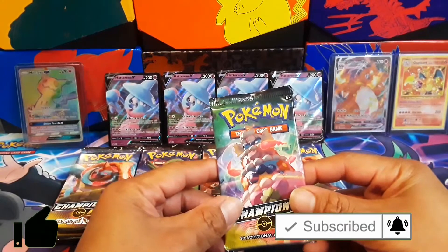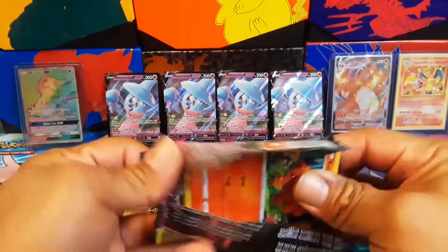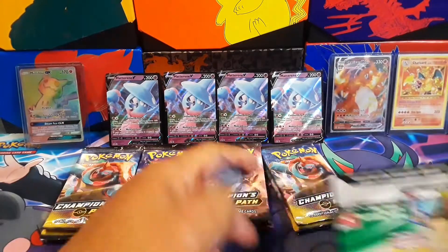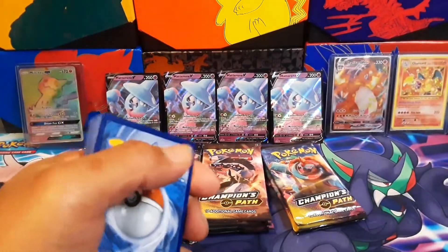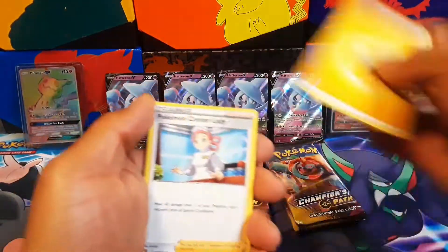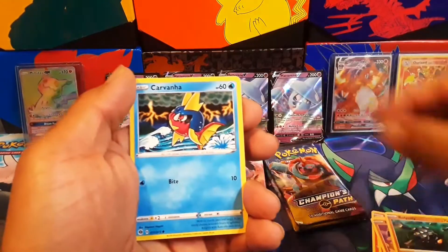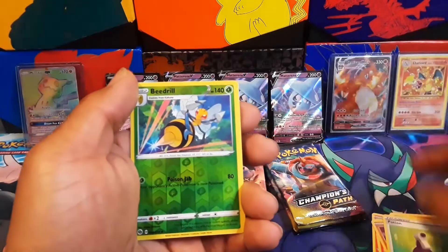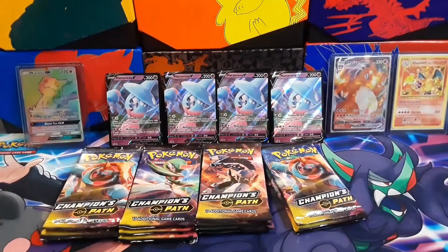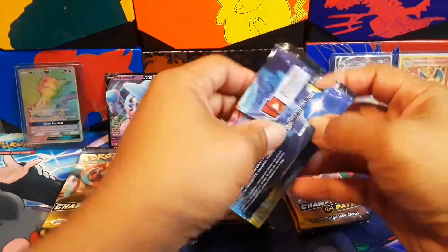We're gonna do this again today. Last time I opened four booster boxes and got nothing. Stores around here have some pretty good stock — Lightning Energy. So let's get some cards every now and then and stack them up, go to a couple stores a couple times a week, maybe a box or two from each store. Yeah, I know I'm crazy for doing this.